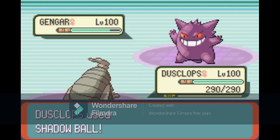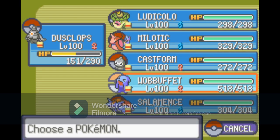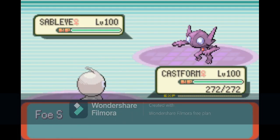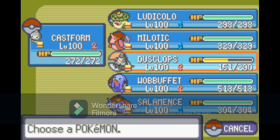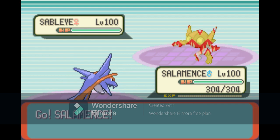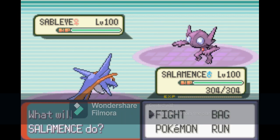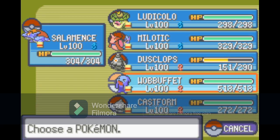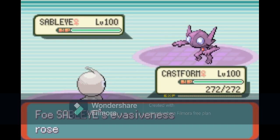Phoebe — I like to play very aggressive. You can either Shadow Sneak or Shadow Ball. I've never seen it go for a first-turn Destiny Bond, so Shadow Ball is usually pretty safe, but I know other people who like to Shadow Sneak. I then go for Shadow Ball on Dusclops for two Shadow Balls, even though there is a chance it could miss. I like to play very aggressive there. Then Castform goes back and forth — it's the same thing we did with the last Sableye.